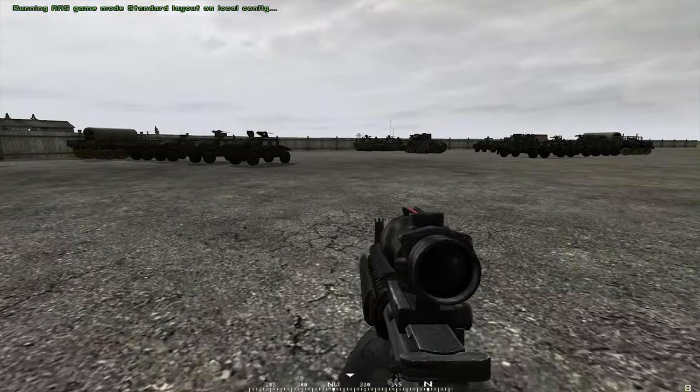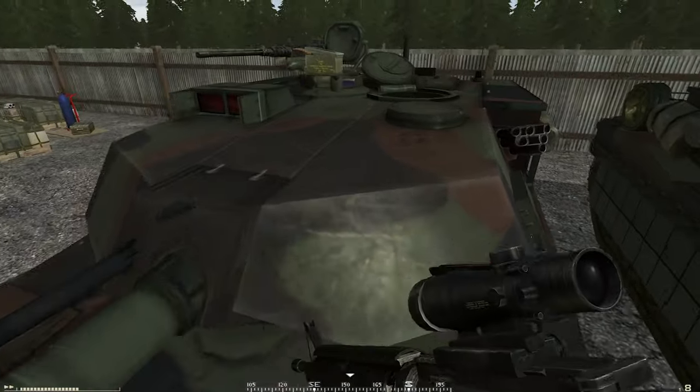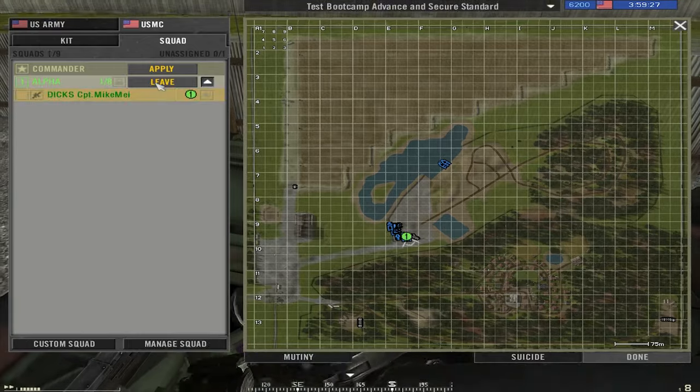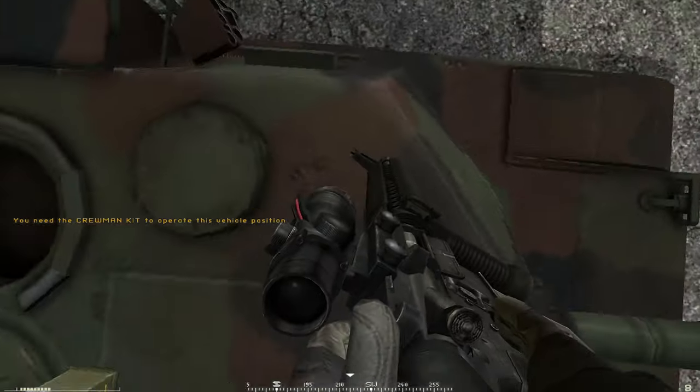You can see the USMC tanks and the US Army tanks. There's a feature in PR: if you want to use any heavy armor or armor in particular, you have to have a crewman kit, and you can't use it on your own.